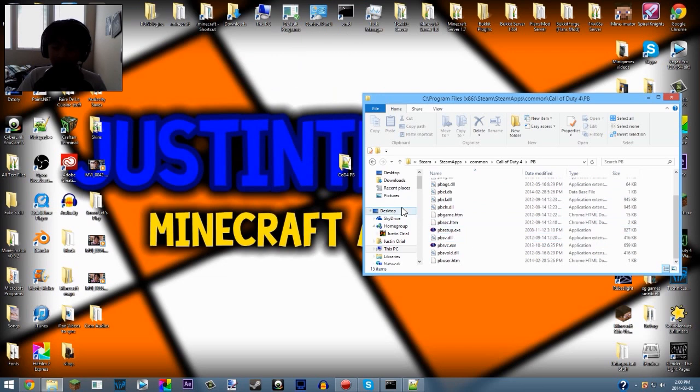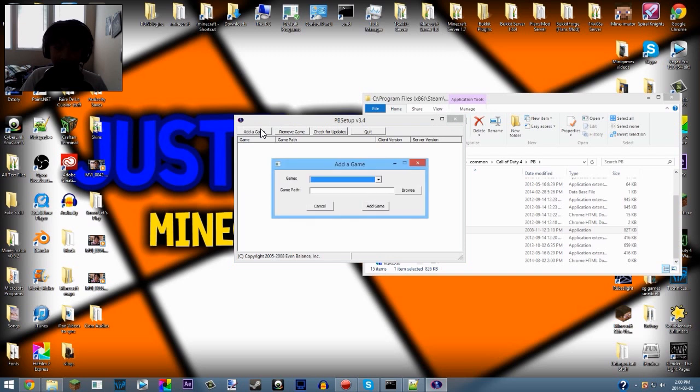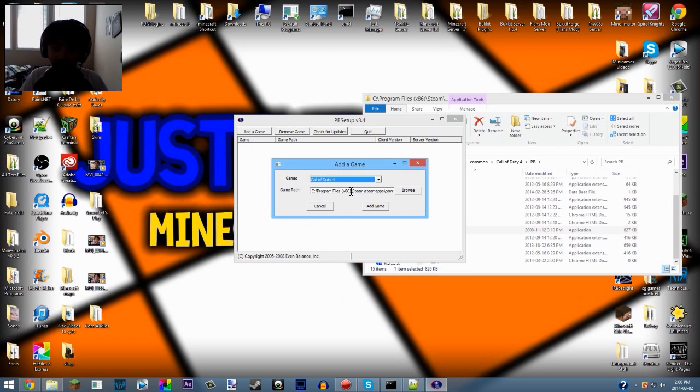Once you've replaced it, open up pbsetup.exe - this is the old one. Hit 'I Agree.' Now, do NOT click the 'Check for Updates' button - do not click it, or you will ruin everything and have to redo the whole process. Don't take your chances. After agreeing, you will not have any games listed yet.